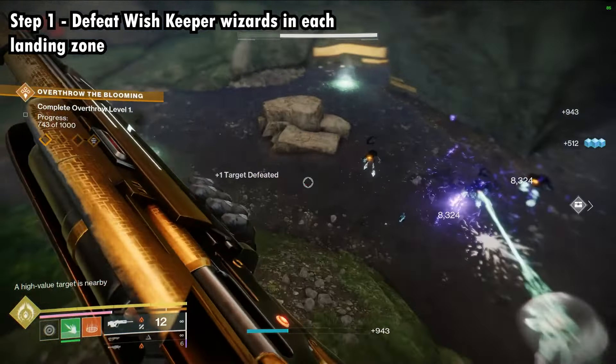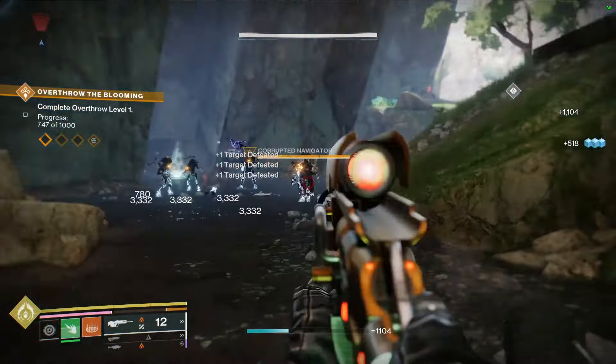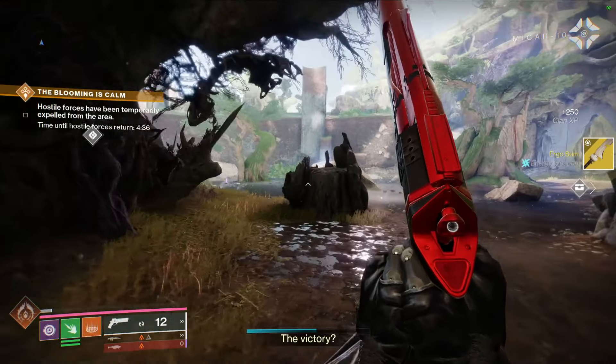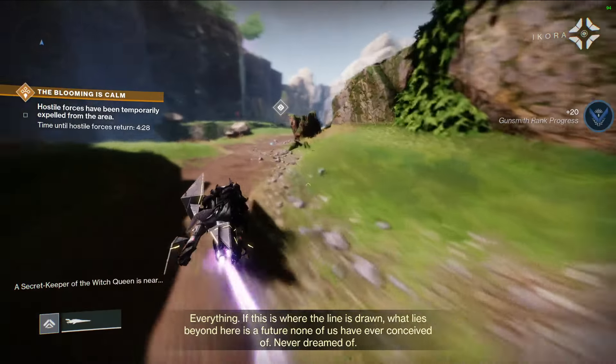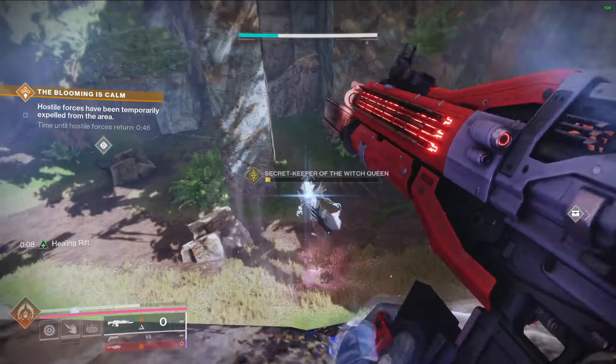Hello everyone and welcome back to another video. Today is the Secret Triumph for Destiny 2's brand new DLC, The Final Shape. We have two Secret Triumphs available throughout this year, and the very first one is now active this week. It is called Dual Destiny — an exotic mission that unlocks the exotic class items for the Hunter, the Titan, and the Warlock.